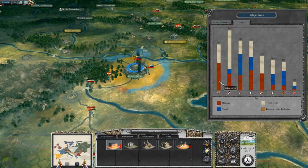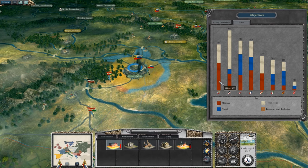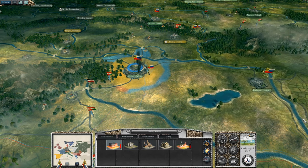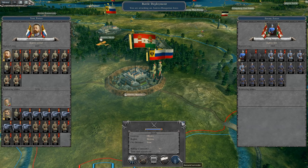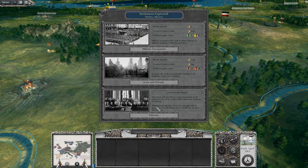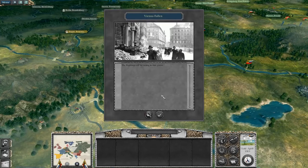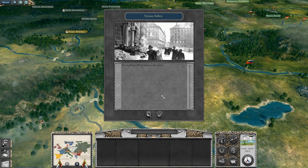We finally have a larger military than Germany — that total mobilisation seems to have worked out. The Austro-Hungarians are incredibly on the back foot. The Germans are still holding out more or less. We can liberate Czechoslovakia — Vienna has now fallen. Maybe if we take Prague, we'll liberate them.